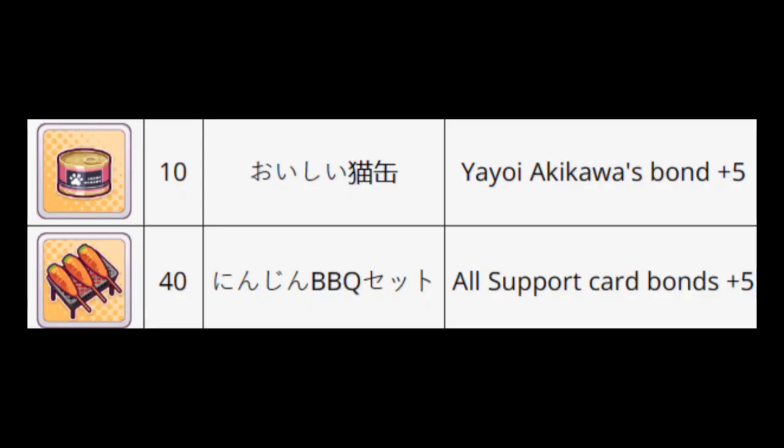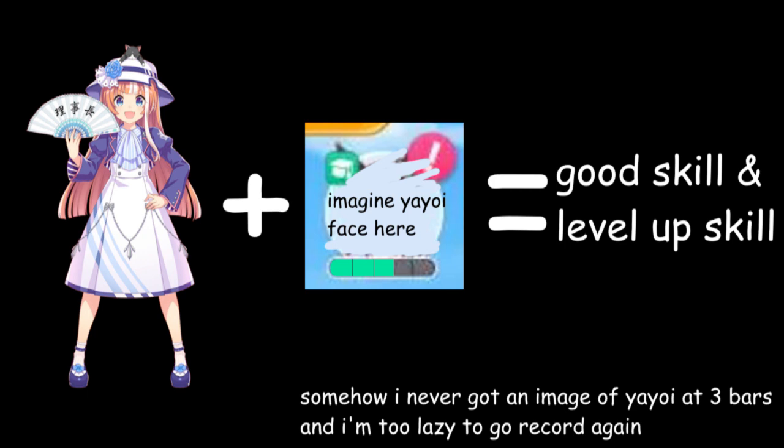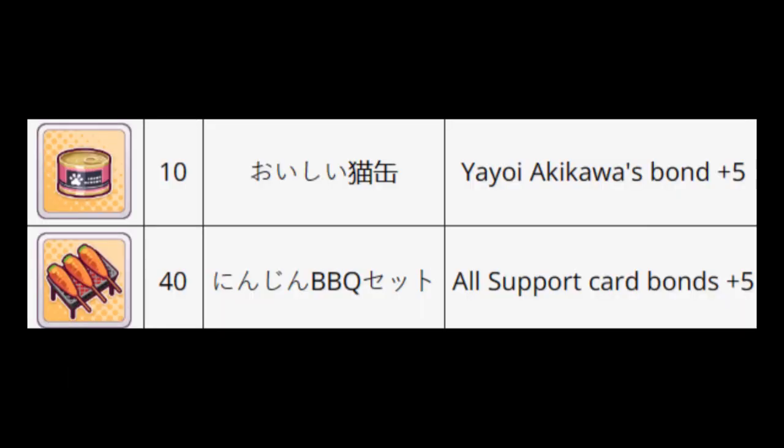These bond items are good to get, but more so the cat food as it increases the chairwoman's bond. The requirement to get a skill as well as increase the level of your horse girl's personal skill later is to have her support bar at least three full, so it's always good to get that and use it immediately if she isn't reaching that bar. I don't use the barbecue carrots, but it increases support bars a bit as well.